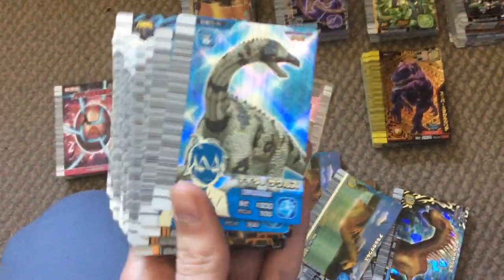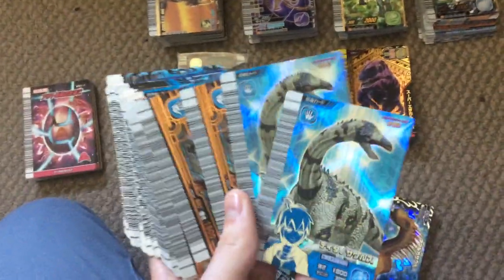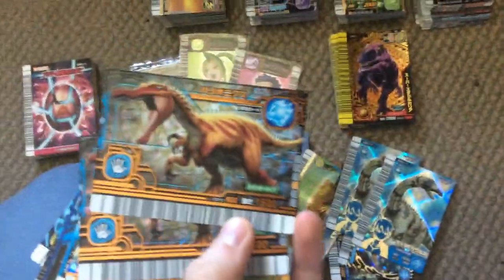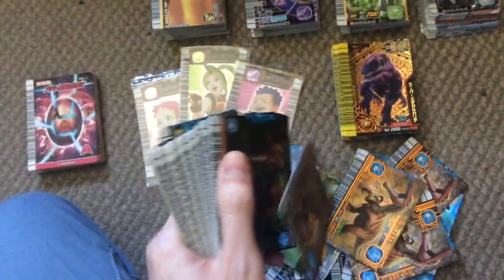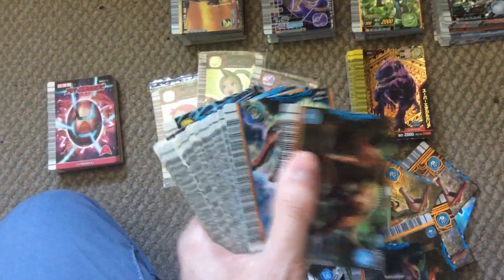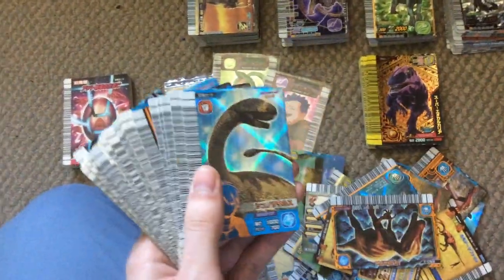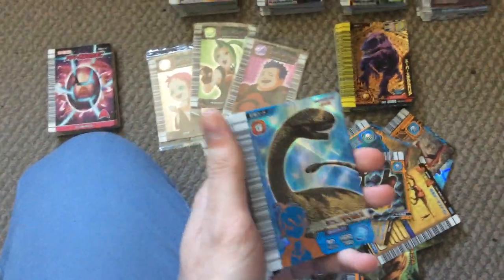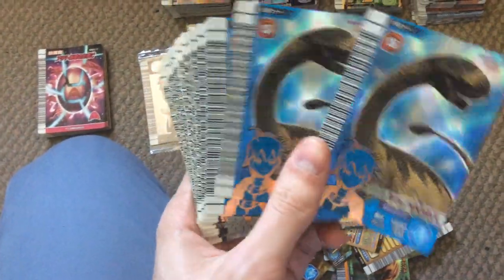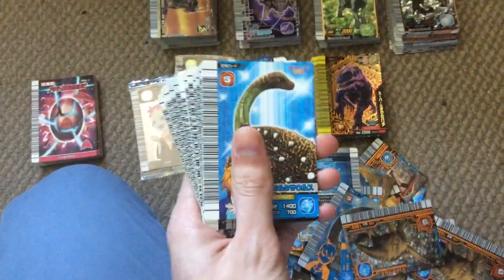A Titanosaurus, which is one I needed — going in my folder. I'm also collecting all the Japanese exclusive dinosaurs now, just so you know. Baryonyx — counting them up: twelve Baryonyx, one of which I needed (the defense type), which is in my folder. Shunosaurus — I got four, actually six of those.